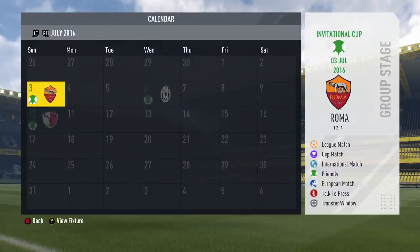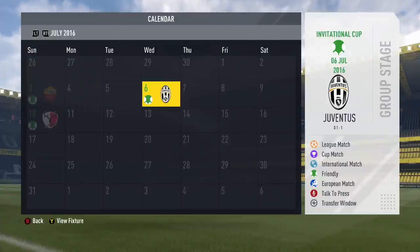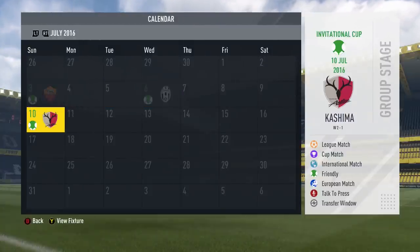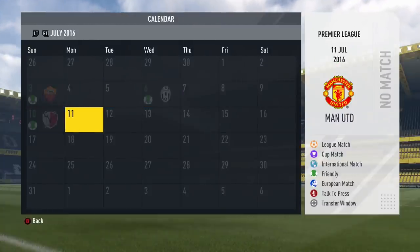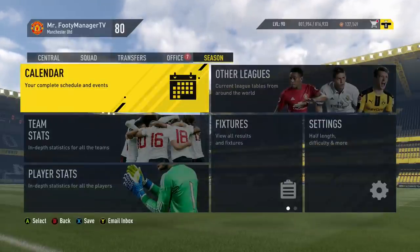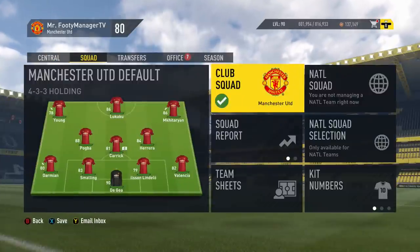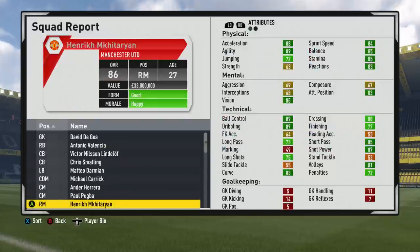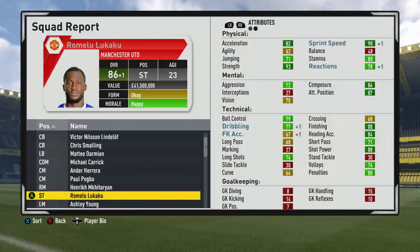Let's check out the results. The first game against Roma was a 2-1 loss — not very good, but a close game. Juventus won one, so they could have won but still wouldn't have gone through. That's a bit unfortunate — they could have had more games before the season. I'll go to the squad report to see how Lukaku went. He's had some improvements already, which is nice to see.